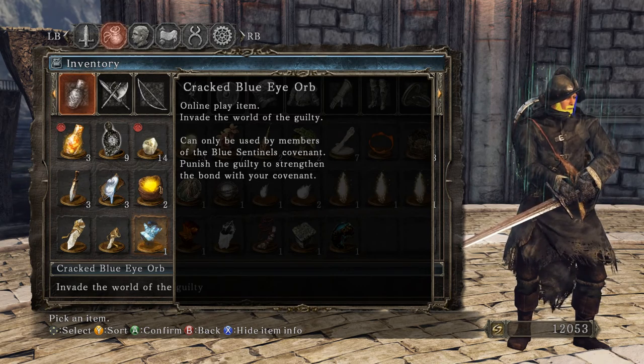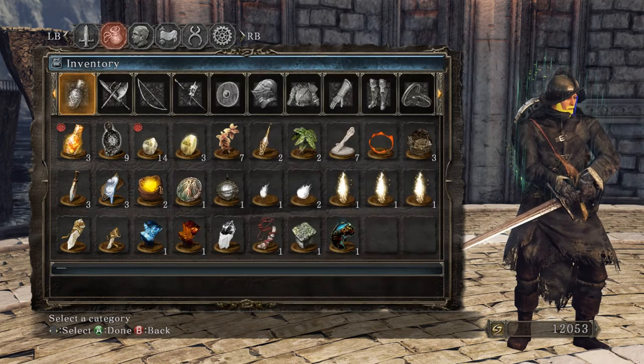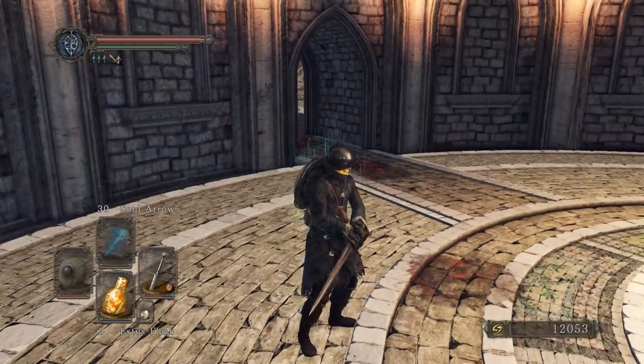Cracked Blue Eye Orb — online play item, can only be used by members of the Blue Sentinels Covenant. Punish the guilty to strengthen the bond with your covenant. This is similar to the Blades of the Darkmoon.